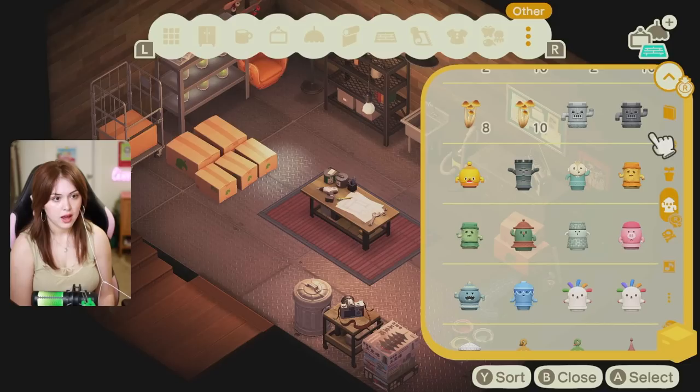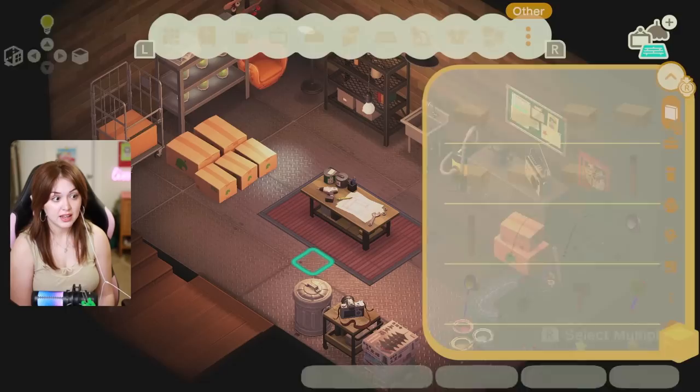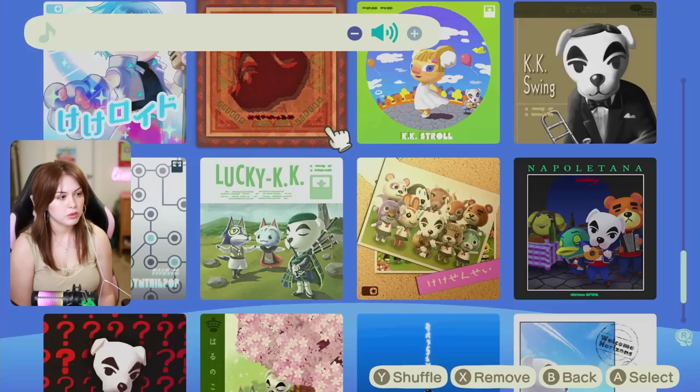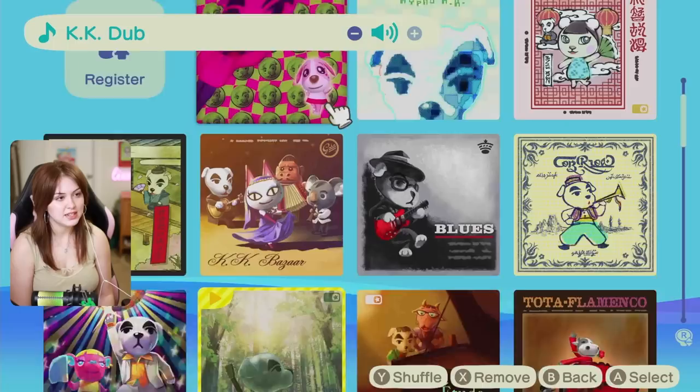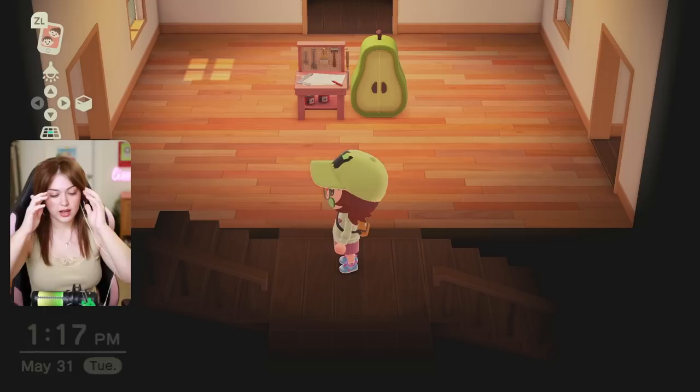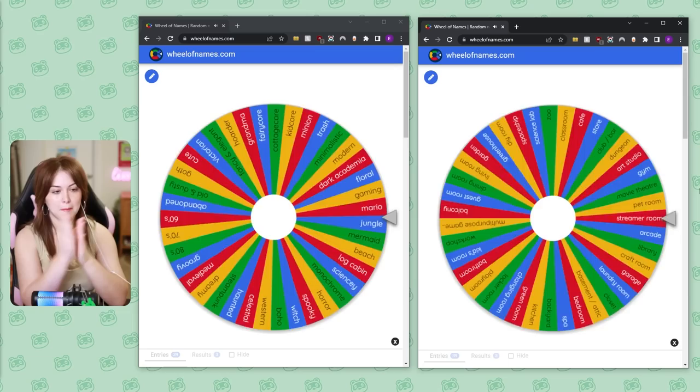I almost forgot about the most important part — I have no gyroids in here. I can't believe I almost forgot about the most important part of any Animal Crossing build. For music, KK Dub — because I'm going to take the dub on building my house today. This is our modern workshop. Modern's a hard one but I think we did decently well. And if you have any criticism, keep it to yourself or I'll cry. Two rooms down, four to go.